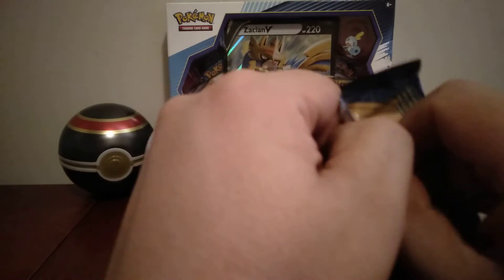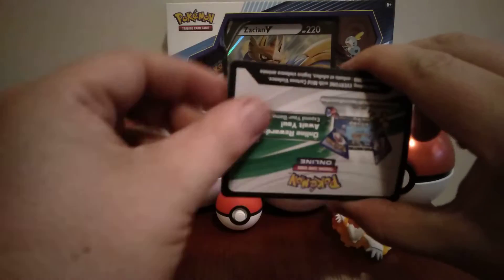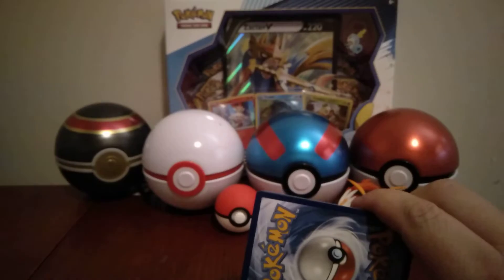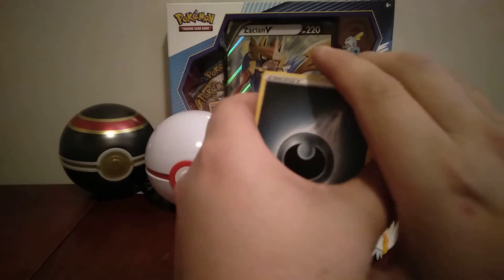This is much easier to open — there's actually space for your fingers to actually grab and pull it apart. So let me know what you get in your codes, guys. I'm very curious if you get any awesome pulls.